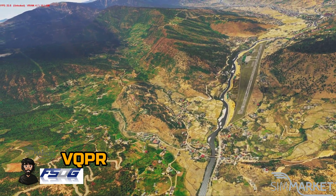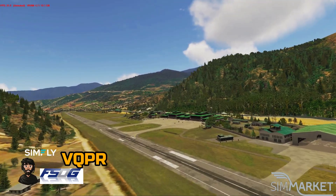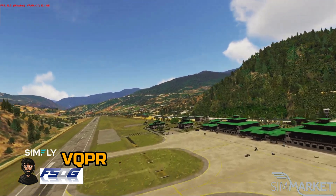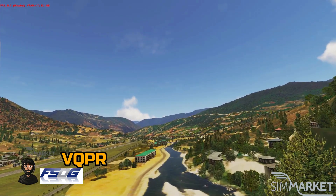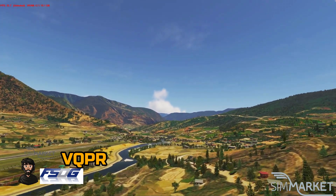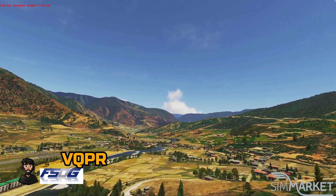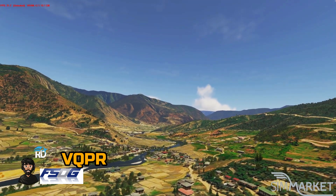Now, if you've ever wondered where is the airport that really challenges your pilot skills, then this is your answer: Paro, Bhutan. It is widely considered the hardest and most dangerous approach in the world — far more difficult than St. Martin or Madeira, and even more difficult than the legendary Hong Kong Kai Tak, which has long since been shut down.